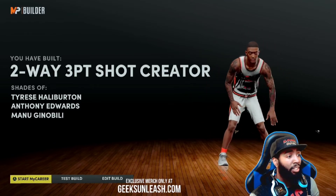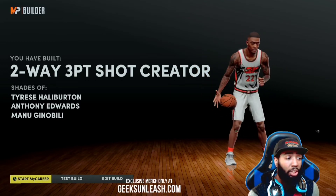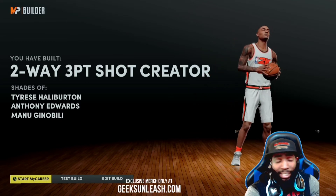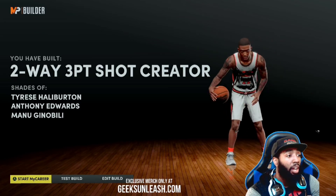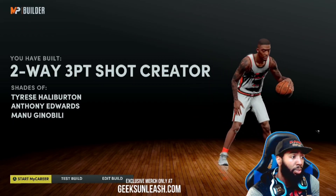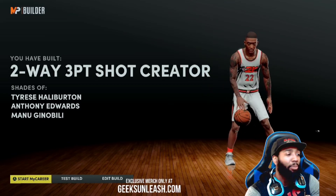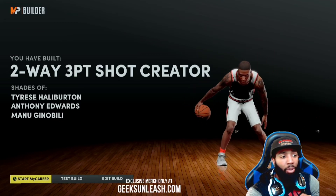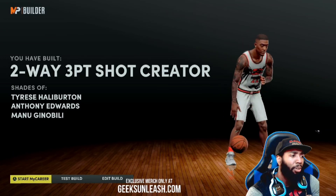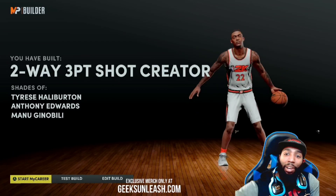The player comparisons are Tyrese Halliburton, Anthony Edwards, and Manu Ginobili. If you want to see me play with this build, come on over to my Twitch — it's hi_flyer22. I'm over there every night at 9 PM Eastern time. We've got a very chill community, and if you need somebody to run 2K with, the boys will definitely pick you up. If you like this build and it works out for you, let me know in the comments. If you think it could be done better, also let me know. Don't forget to hit that like button. It's your boy HotFly22 and I'm out — peace.